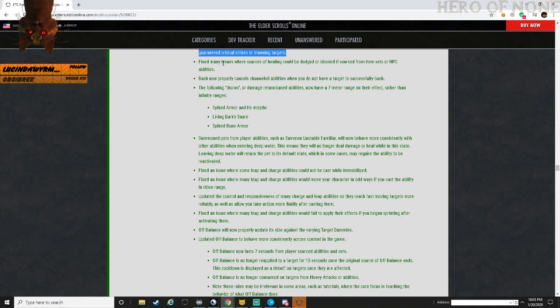Fixed many issues where sources of healing could be dodged or blocked when sourced from item sets or NPC abilities. Bash now properly cancels channeled abilities when you do not have a target to successfully bash. Are they talking about your own canceled abilities or the enemy's canceled abilities? 'Cancels channeled abilities when you do not have a target to successfully bash' - if they're talking about bashing to cancel my own abilities that makes sense.